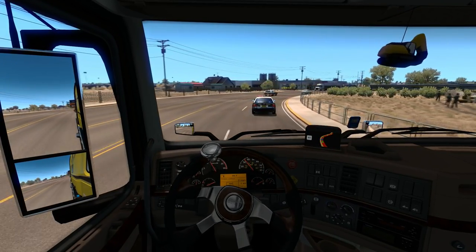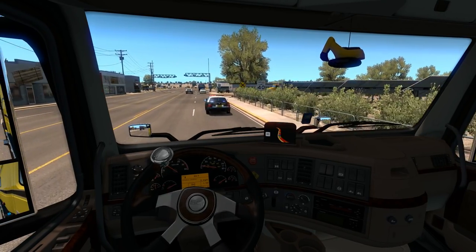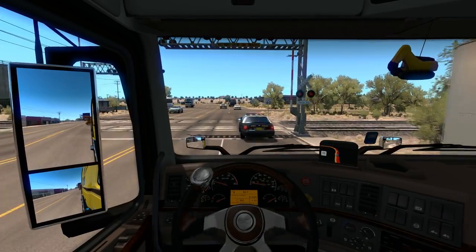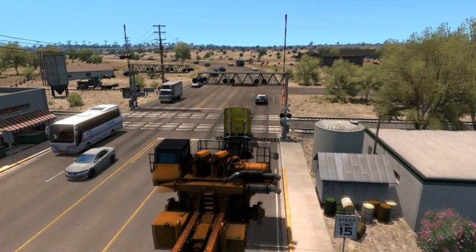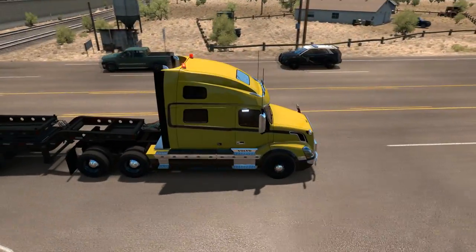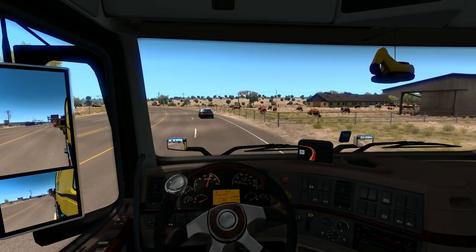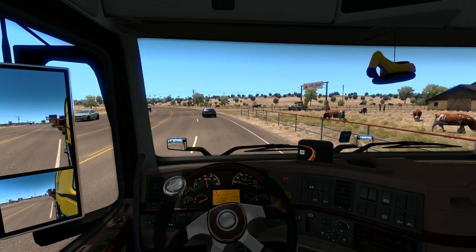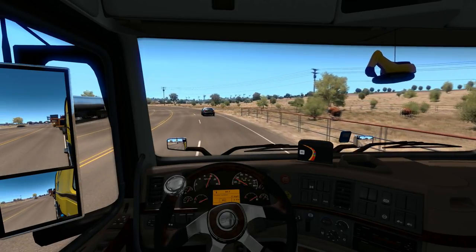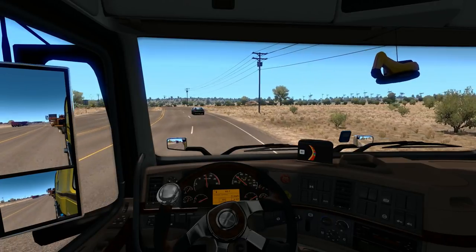A cop nearly slammed on the brakes. Usually they have railroad crossings closed on these routes, but there's no crew out here closing the tracks down — interesting. Now we're in New Mexico. I want to point out that most of the routes for this DLC are in the non-DLC areas: California, Arizona, Nevada. There are a few in New Mexico and they're going to be adding more to Oregon soon. So if you don't have the DLC regions, you'll still be able to hit up most of the routes and take advantage of the Special Transport DLC.